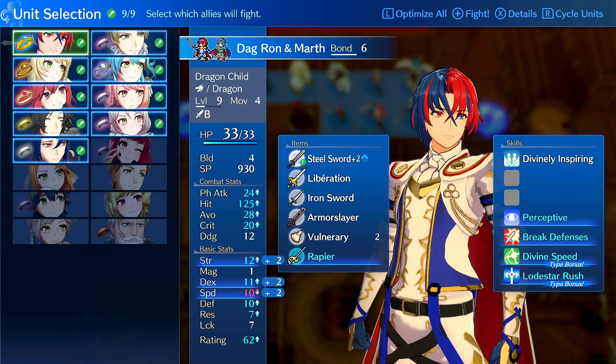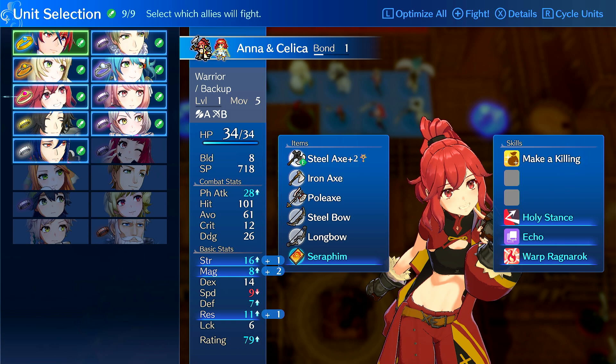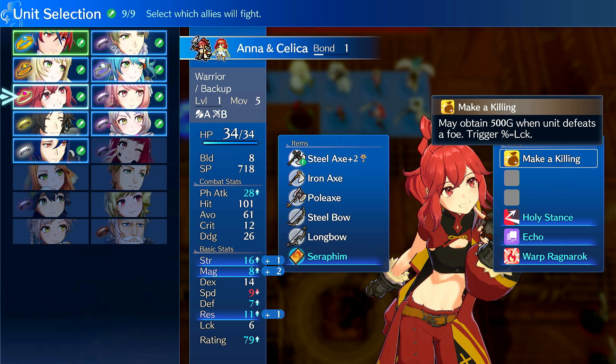For units, you want at least two archers. In this case, I have Anna, who I made into a warrior. Investing in Anna actually makes a lot of sense because of her 'Make a Killing' ability — the higher her luck, the more often her kills turn into money. You only need like 10 luck for this to start triggering, and you can get her luck up to 30 to 40 approaching mid and endgame. So pretty useful.